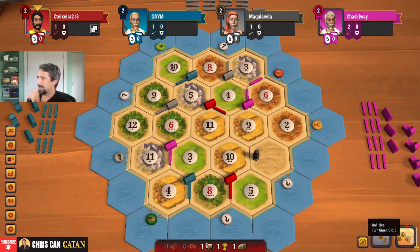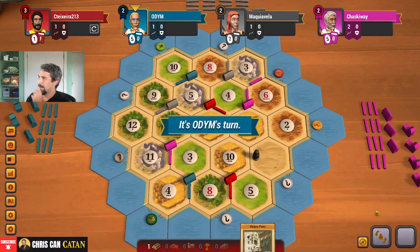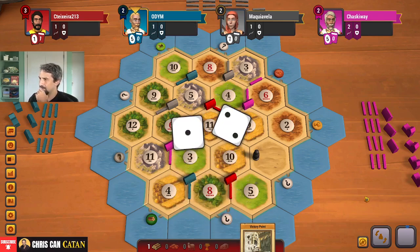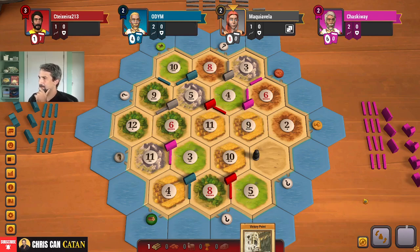We'll probably get some brick - so much brick. We'll get some eventually. I think wheat's probably going to be our biggest commodity here, especially with gray. We can get some of that brick. They're in a weird spot - they don't have any wheat. Gray is in a tough spot.